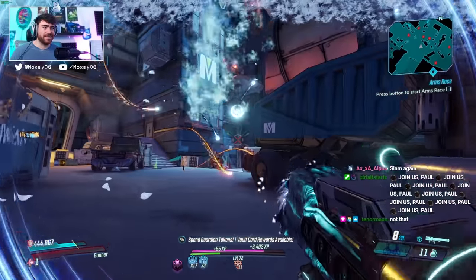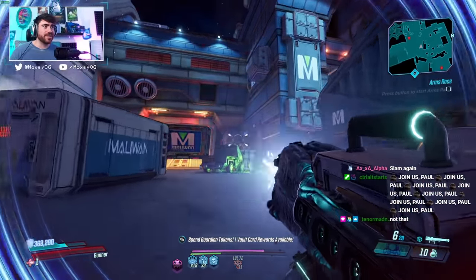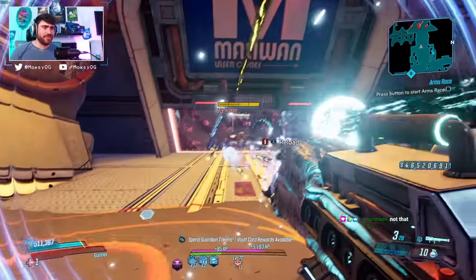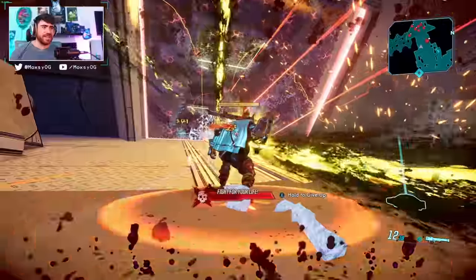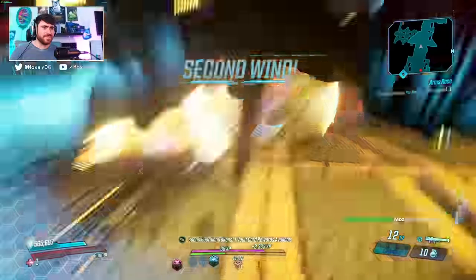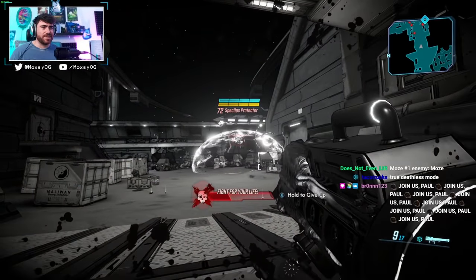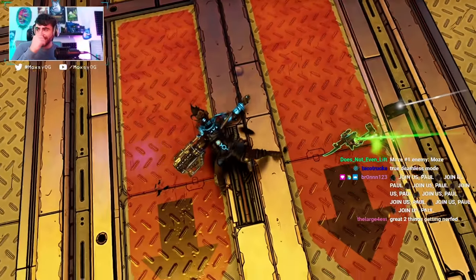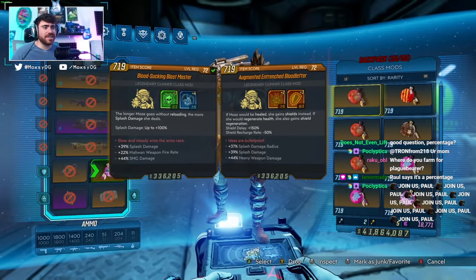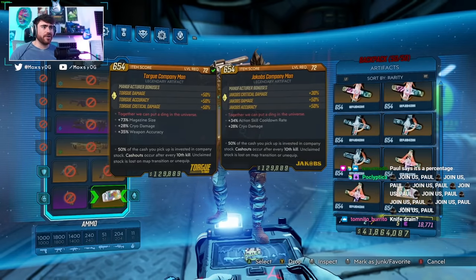This is kind of sick. I don't know if in terms of actual DPS output this can really keep up with something like an Infernal Wish for keeping up multiple shots, but for that damage reduction — not that Moze isn't going to kill herself anyway — but this is pretty sick. The shield effect is really cool. I don't see another character using this better than Moze. As you can see, self-damage still got the best of me. So I did die there.